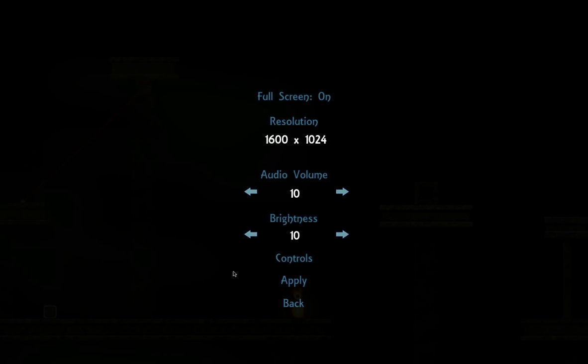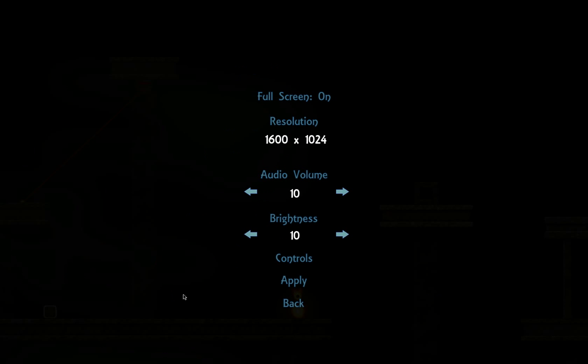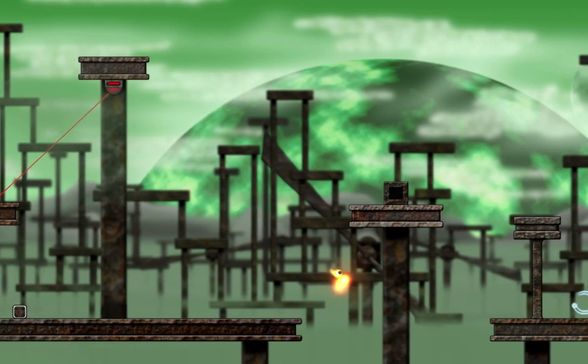Now let's see what I was trying to do was find the controls and see if I'm missing something. Load from last checkpoint L, open menu, lock, possess object, move object, change form, move slower. Got all the controls. So how in the heck do we beat this puzzle?